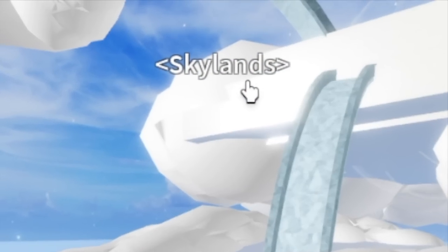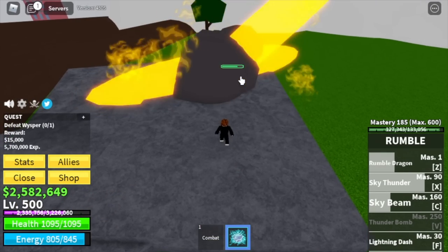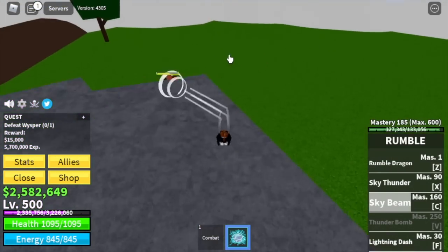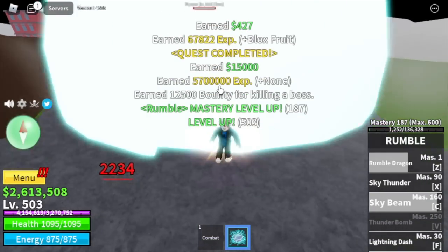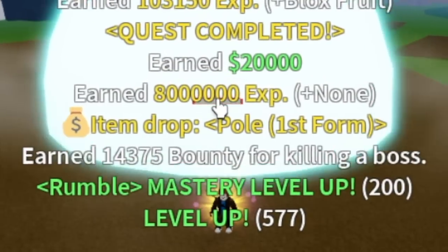Next up, the Sky Lance. Go straight to the upper yard and start defeating Whisper. The technique here: stay on this rock — he cannot hit you with his Cannon. If you use your C skill, there is a chance he will go up. Just dodge his Cannon and go back to the rock. Keep on defeating him until you reach level 575. You're not allowed to leave this boss unless you get the Pole, but we were lucky enough to get it on our first try.